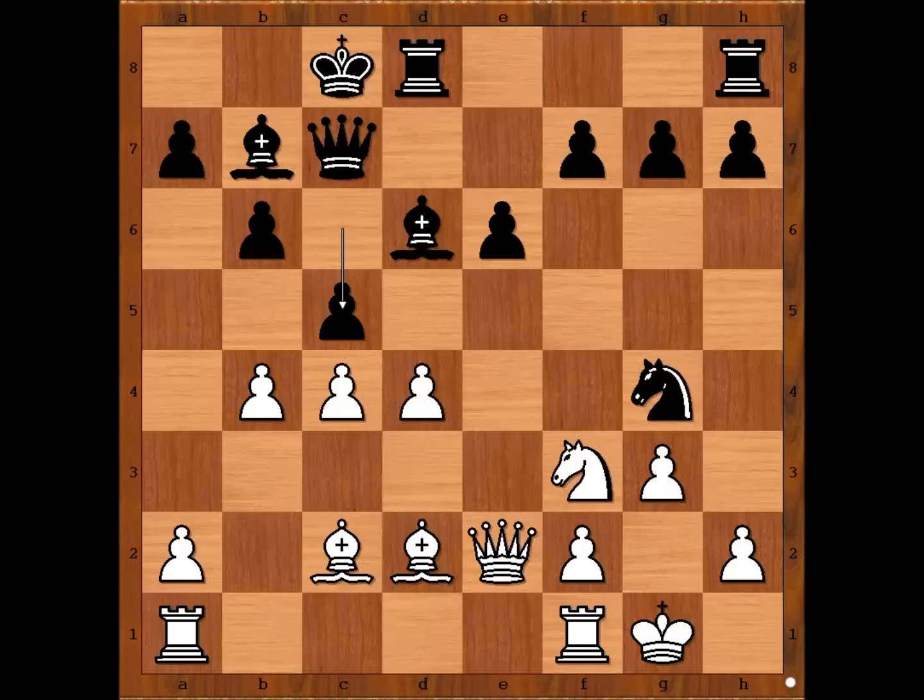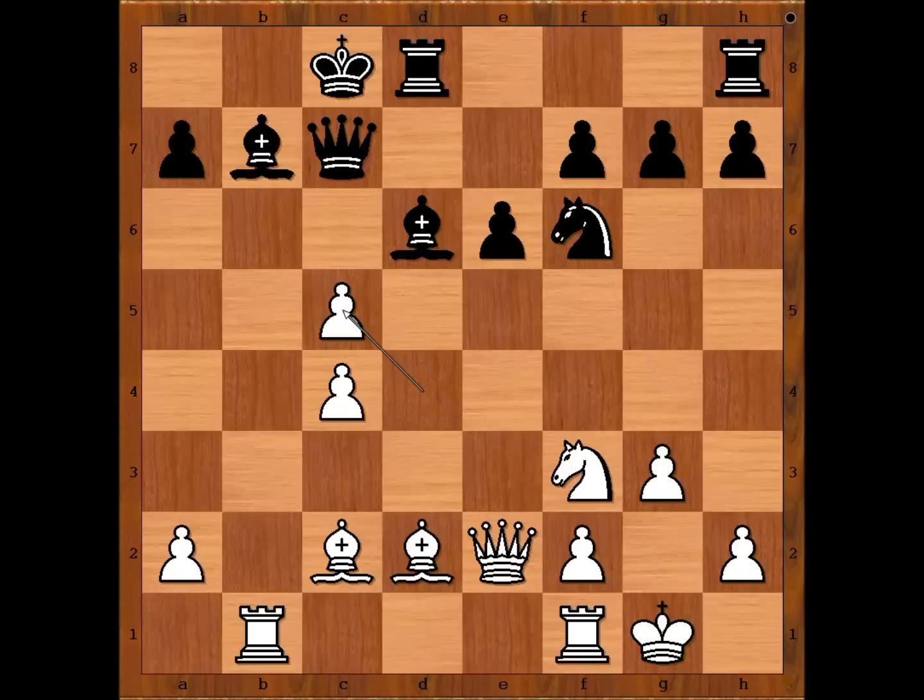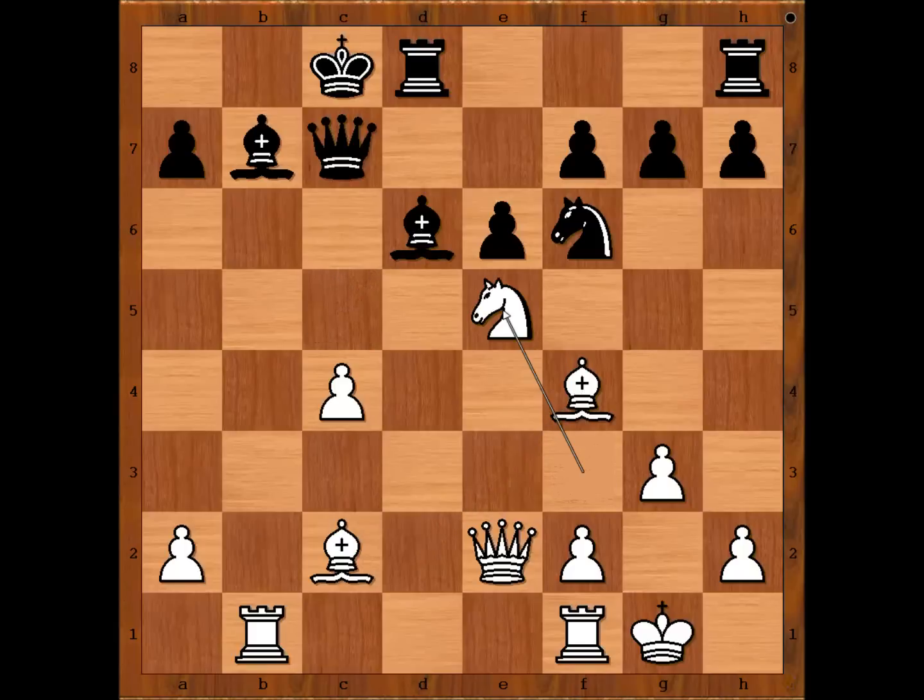c5, bx on c5, bx on c5, bx on c5, rook from a to b1, knight to f6, d takes on c5, bishop takes on c5, bishop to f4 attacking the queen. Howell has a hard time: bishop to d6, knight to e5, but now g5.